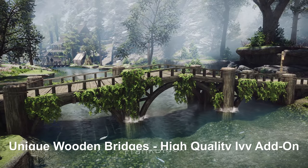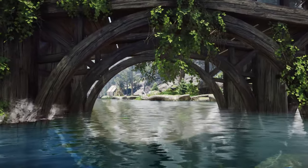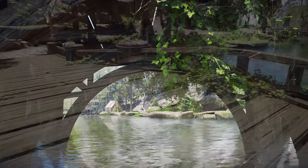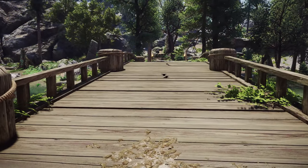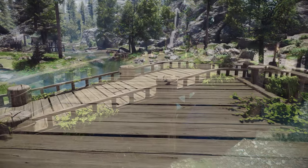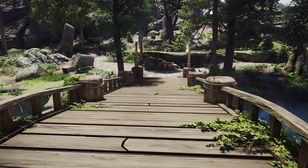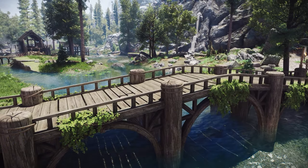Next up is Unique Wooden Bridges: High-quality Ivy add-on. This mod adds high-quality ivy to the Unique Wooden Bridges mod introduced in the previous video. As the mod adds wooden bridges, the high-quality ivy complements them perfectly. The combination of wooden bridges and vegetation enhances the natural and aesthetic appeal of the bridges, upgrading the visual experience of Skyrim.